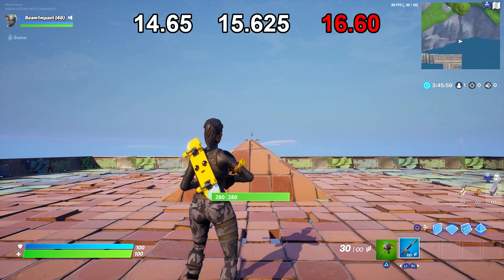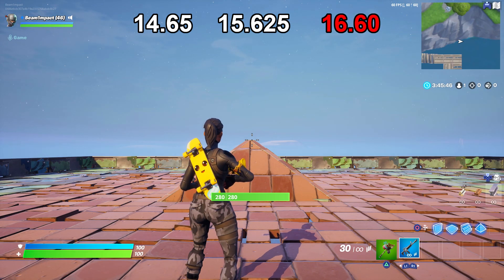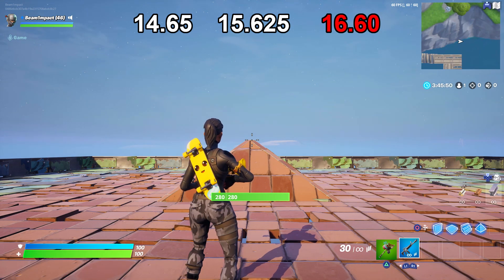Since all three sensitivities gave me the same accuracy, I will go with the highest one: 16.60. That means 16.60 is the sensitivity that perfectly matches my dexterity level and is the sensitivity with which I have the highest mouse accuracy. Your new sensitivity will probably feel slower than what you normally play with, and because of that it might even feel a bit unnatural. You should stick to your new sensitivity for at least a few days before you make a final verdict. Also don't forget to watch the last topic for further adjustments and optimizations.